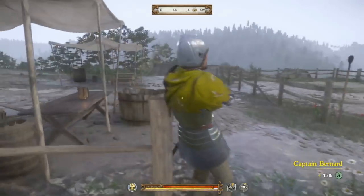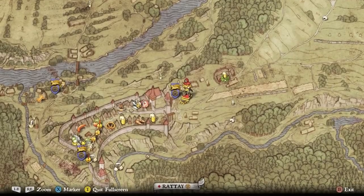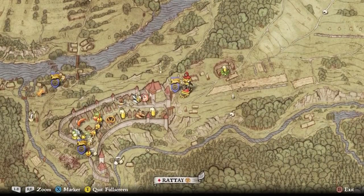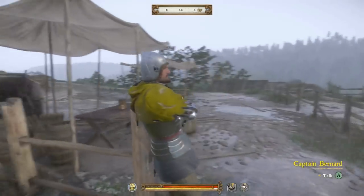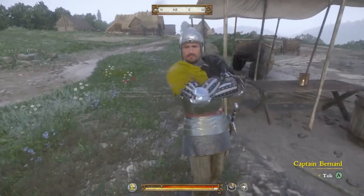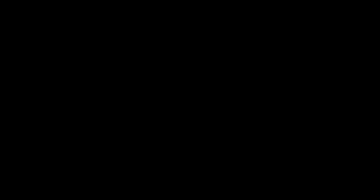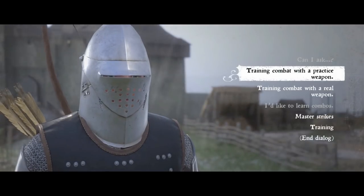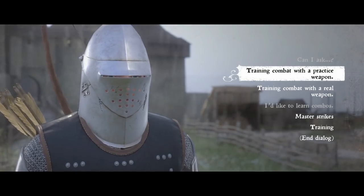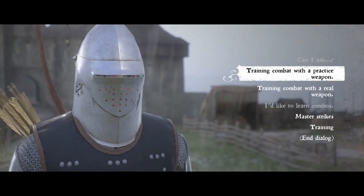The number one tip to improve at combat is to head to Captain Bernard. I'll show you his location on the map — he is across the bridge, a little bit north of Rattay, right about here. You do have to complete one or two main story missions to unlock him, but once you do, it's very quick. He stands out here by this training yard and offers many options to train your character. This guy will offer you an unlimited duration to just practice over and over with different weapons.